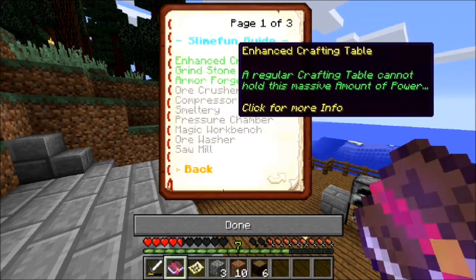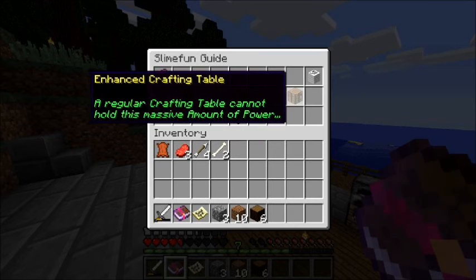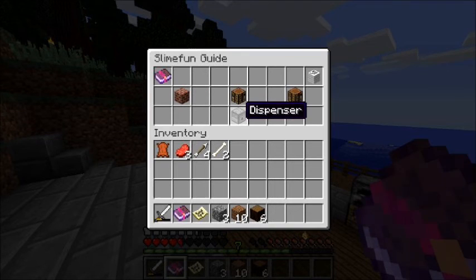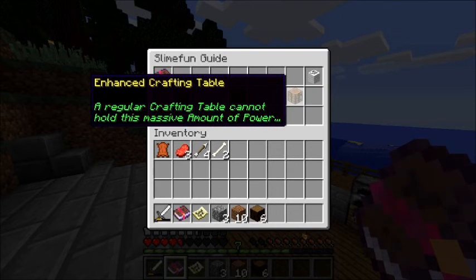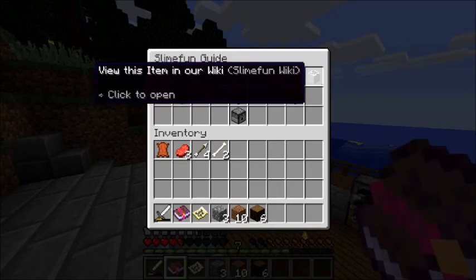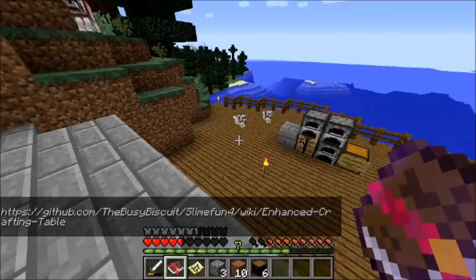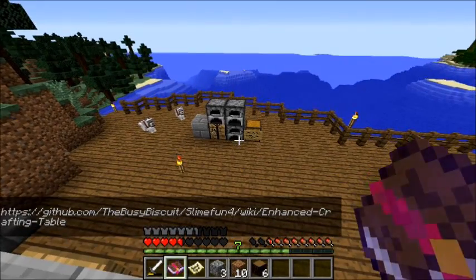I'm going to show you some of the basic things you can do, like the enhanced crafting table. It's called a multi-block structure — you need to put a dispenser on the bottom and a crafting table on top and it becomes the enhanced crafting table. If you want to learn how to use it you can click 'view this item' and there's a link down there.